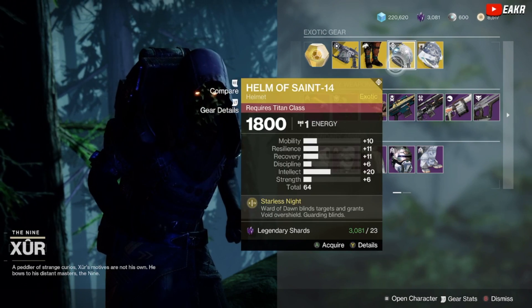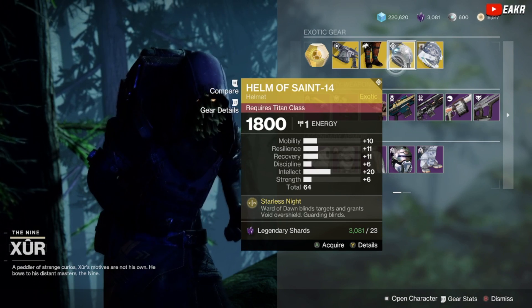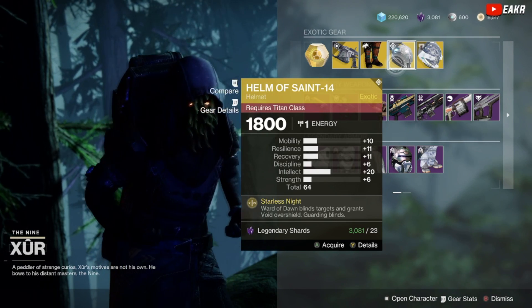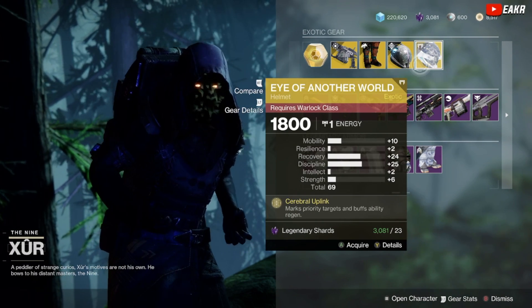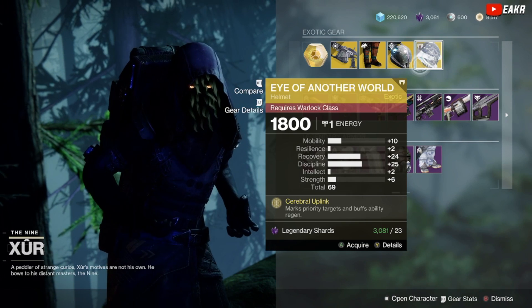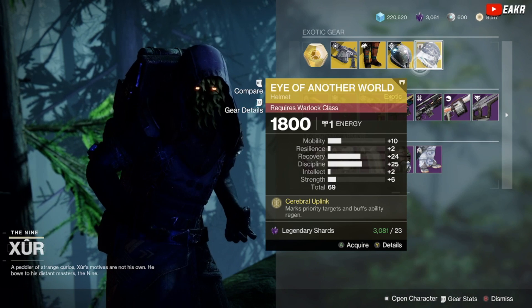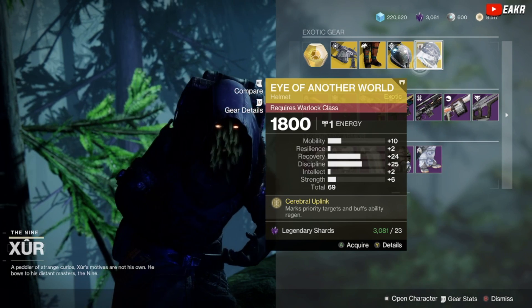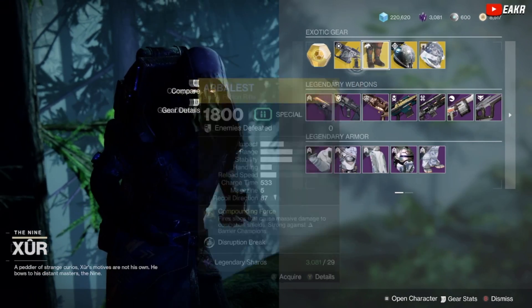We got the Helm of Saint-14 with a 64 stat roll with 20 on intellect — 10 and 11 with another 11 on mobility, resilience, and recovery. We have the Eye of Another World with a 69 stat roll — that's pretty good — with mostly recovery and discipline. Resilience is probably what I'd want a little bit more, but a 69 stat roll is pretty good, I'm not going to lie.